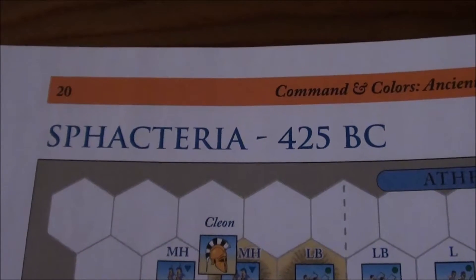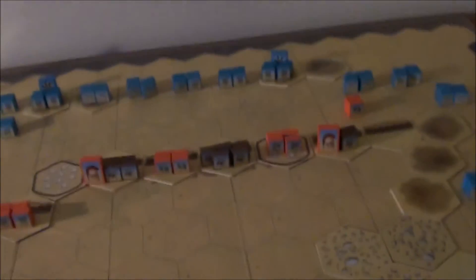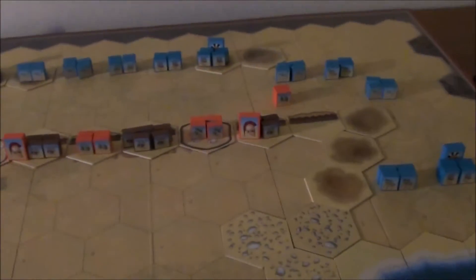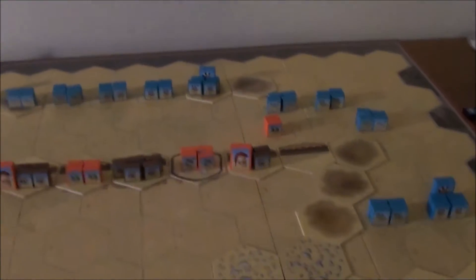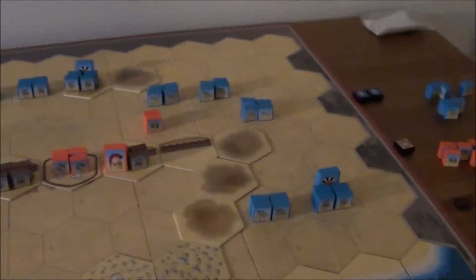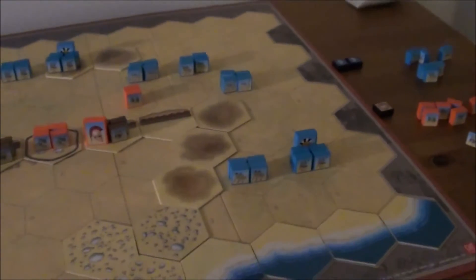Welcome to Part 2 of the Battle of Sphacteria 425 BC in Commands and Colors Ancients. So far we have seen a lot of skirmish fighting. From the Athenian point of view, a great success - we've already gained two banners from skirmish attacks. We eliminated one of the Spartan Slinger units there completely.